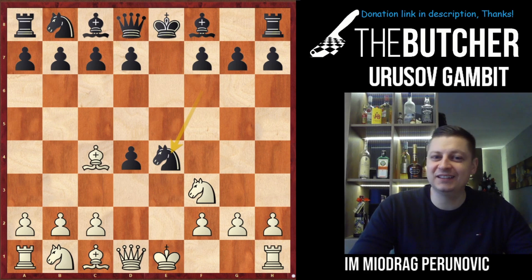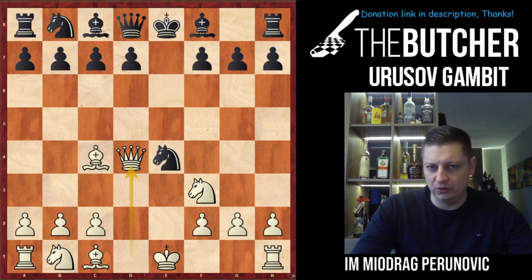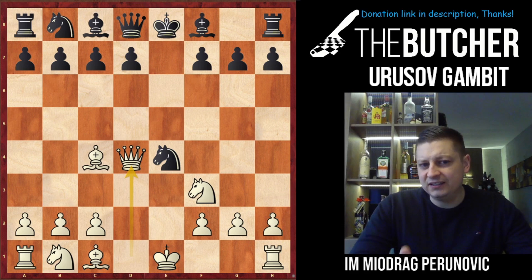After knight e4, Black decided to take the bait and take the pawn on e4. After queen takes d4, let's make a small retrospective. This is the Urus Gambit Accepted — it's a fun opening line that can give many opponents lots of trouble. It might be wise for Black to decline this gambit if unprepared. There's nothing wrong with going back to the Scotch Gambit with knight c6. But if Black accepts, White can easily generate a big attack.